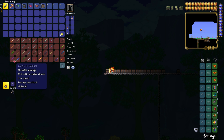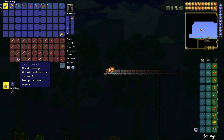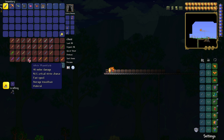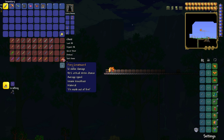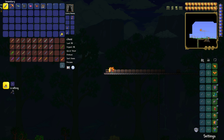Next up are all of the phase blades — these are pretty much just lightsabers, they're pretty cool. These are crafted with 15 meteorite bars and 10 gemstones. For purple, it's amethyst. For blue, sapphire. For green, emerald. For white, diamond. For red, ruby. For orange, amber. And for yellow, it's topaz.